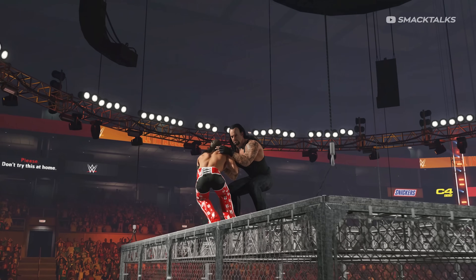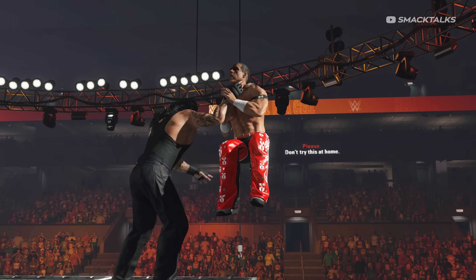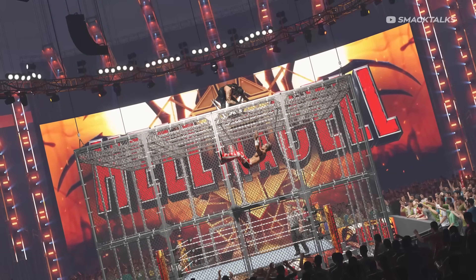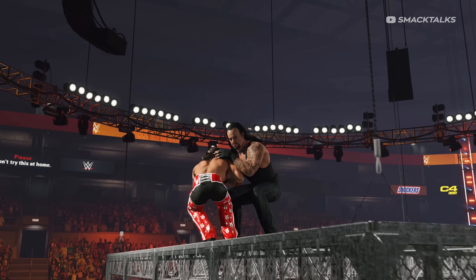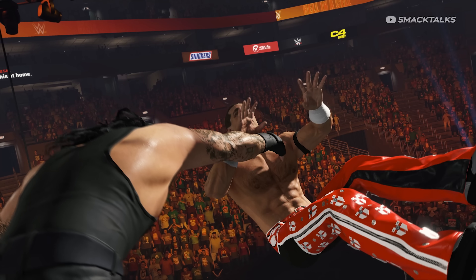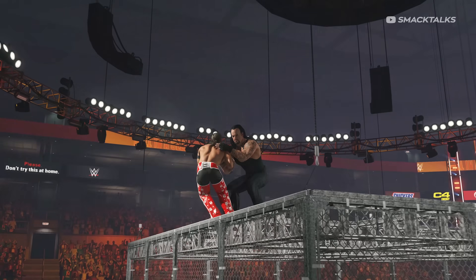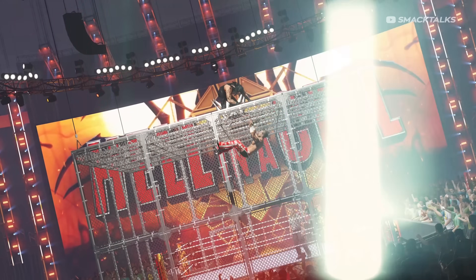For the next reveal we get more Hell in a Cell gameplay, revealing the return of Shawn Michaels who features the same attire he had in 2K22 — the red outfit he wore in last year's 2K Showcase. As for the gameplay, we see Michaels being chokeslammed off the Hell in a Cell by The Undertaker, though from what I can tell the animation remains the same.